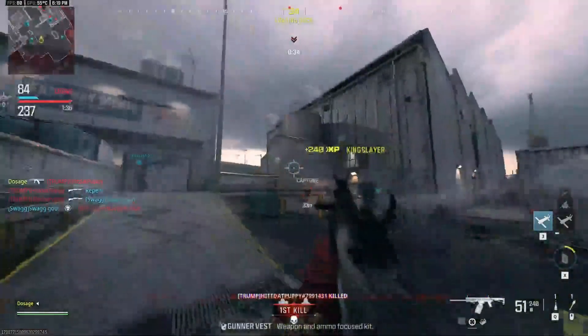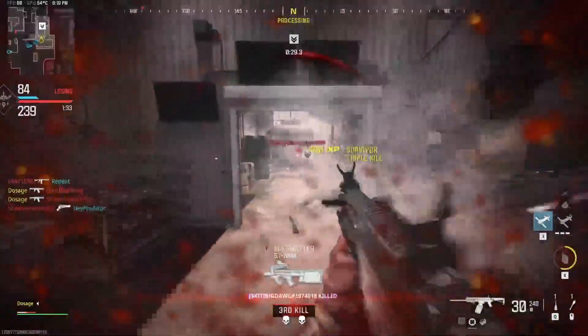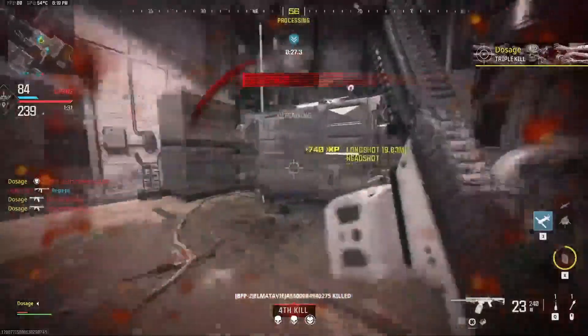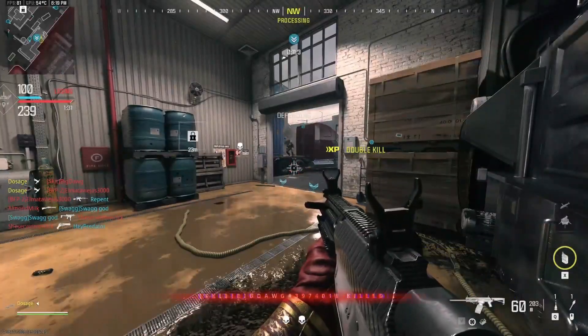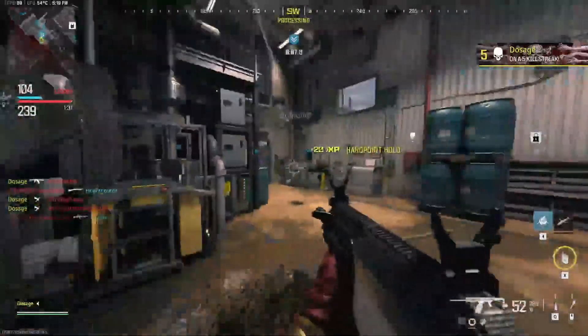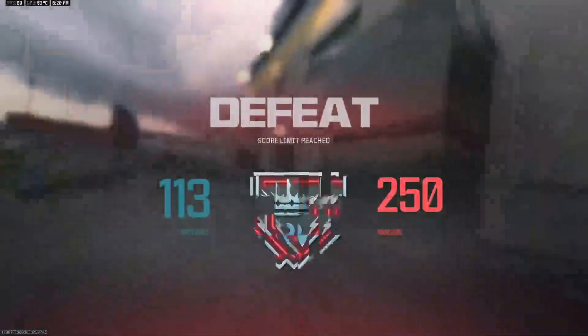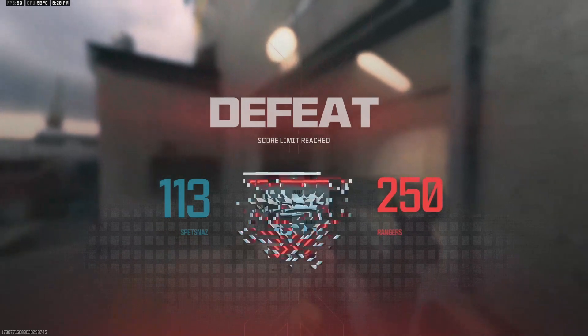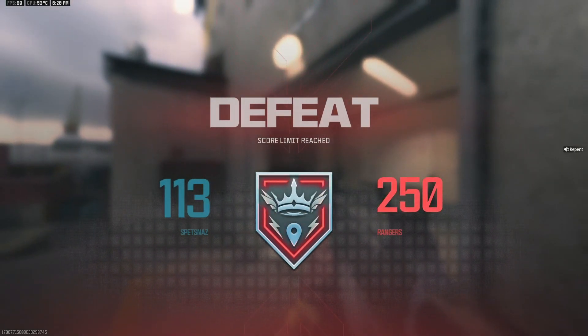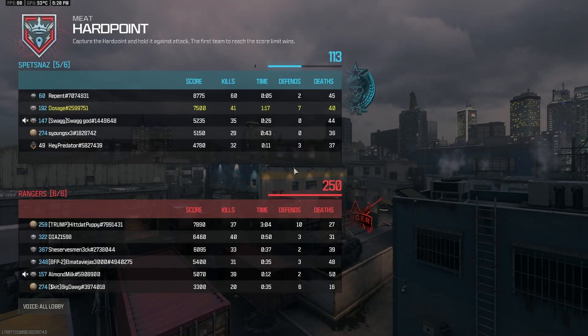The underbarrel chainsaw is going to take a little bit — we're going to have to go to zombies to use that one, because it is not good in multiplayer. Shotgun, pretty good for multiplayer. The underbarrel chainsaw, not good at all. 41 and 40 after I started using the shotgun. That underbarrel chainsaw — bad. Also trying to carry the team on time because nobody else is doing it.